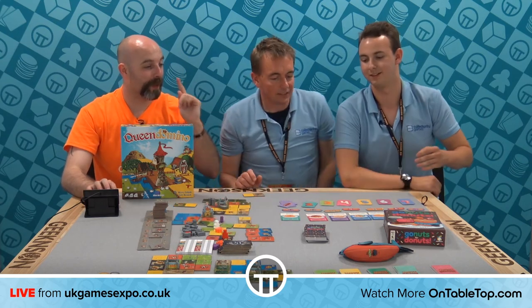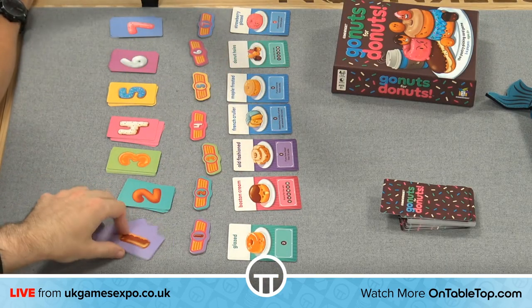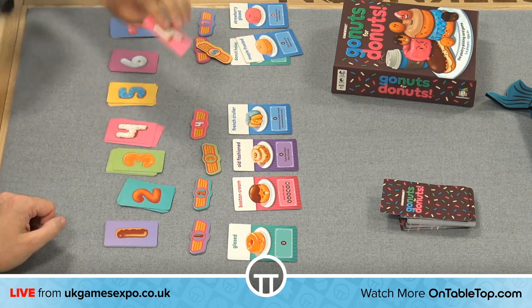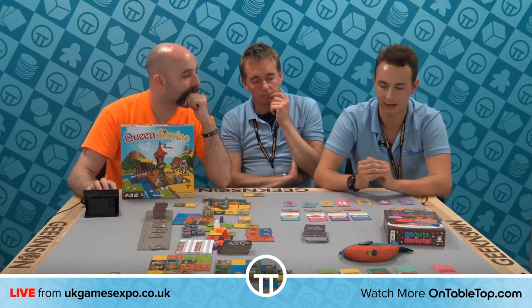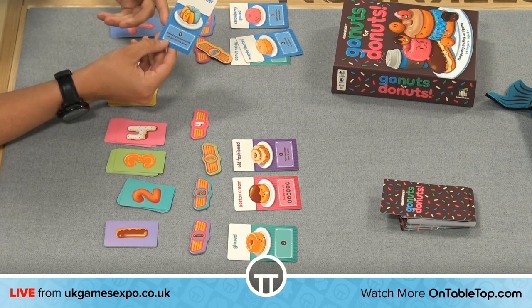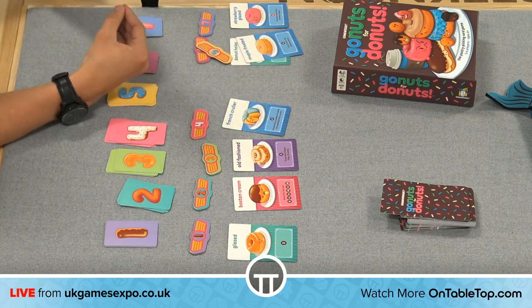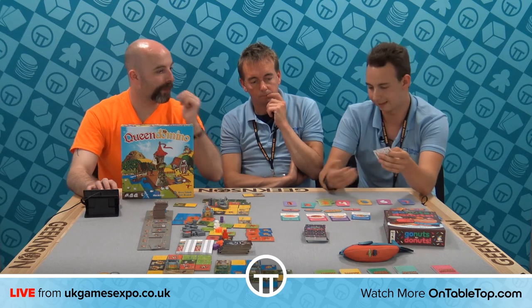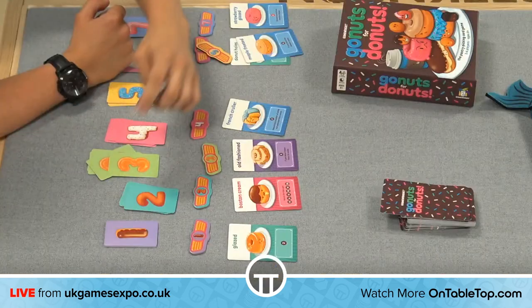Go Nuts for Donuts: you always start with one more donut card than the number of players. Everyone gets a hand of numbered cards corresponding to each donut. Simultaneously everyone places a card face down, then all reveal at once — that activates the ability on each chosen donut card. But if two players both choose the same card, it's discarded and nobody gets it, so you also need to watch what opponents might be going for.